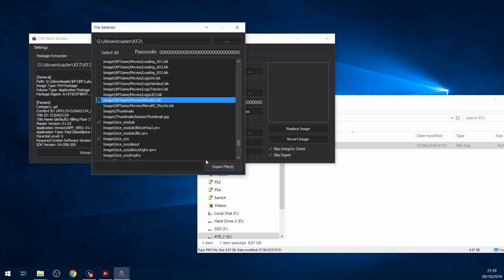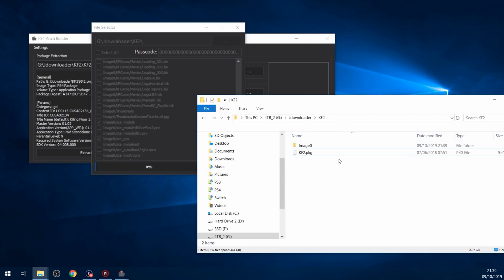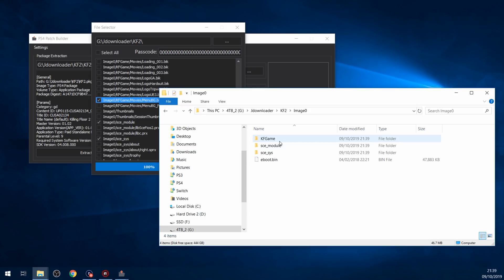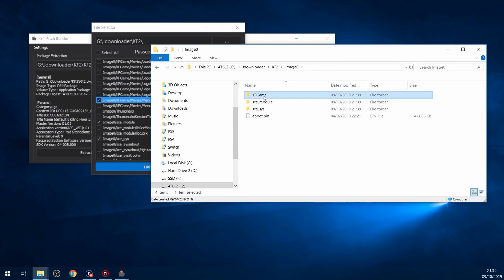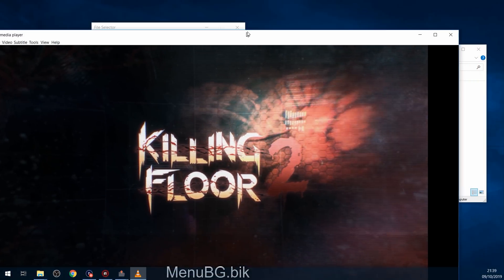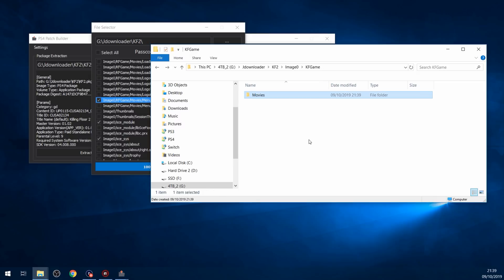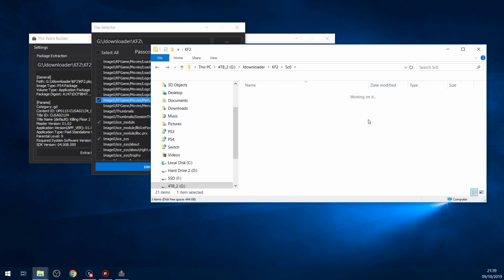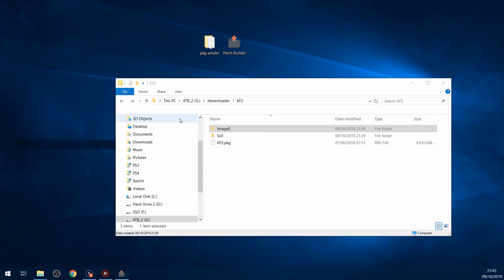We'll go ahead and export those files to the same directory as the package file. It's only going to take a few seconds because there are only a few files we're extracting. So we've got image zero, and then the background video. And of course we've got SCE module, SCE system, eBoot.bin, and the SC0 folder - all extracted.